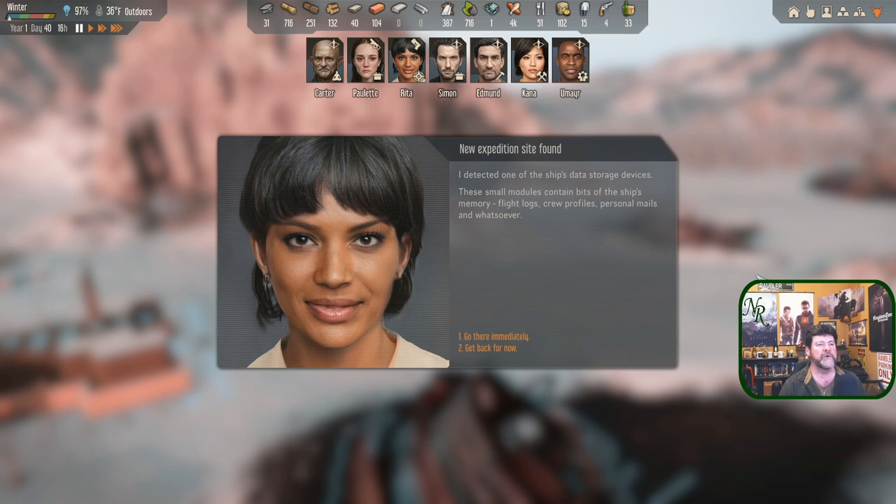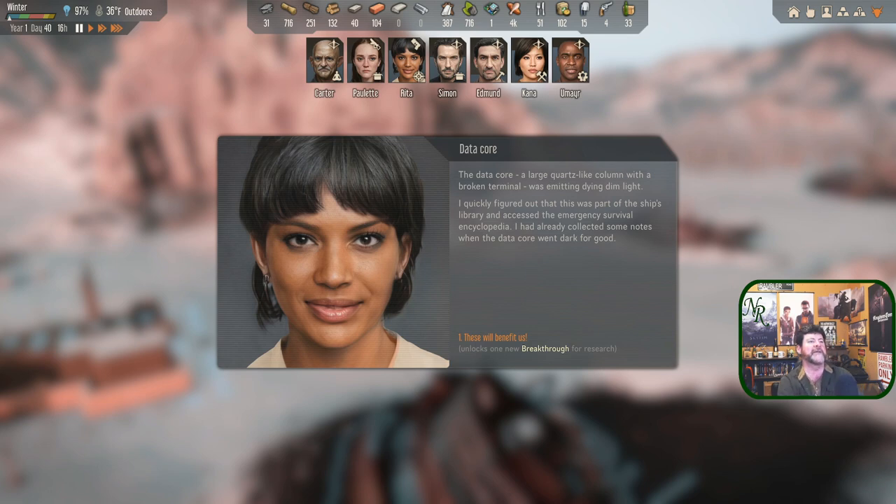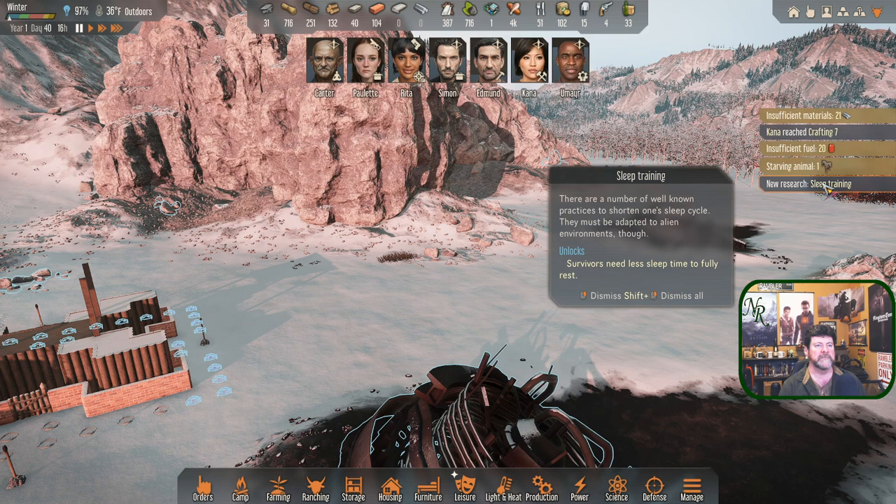We completed a mission — a data core! A large quartz-like column with a broken terminal was emitting a dim dying light. Rita quickly figured out this was part of the ship's library and accessed the emergency survival encyclopedias, collecting some notes before the data core went dark for good. This will benefit us — it unlocks a breakthrough for research: sleep training! There are a number of well-known practices to shorten one's sleep cycle, adapted to alien environments.